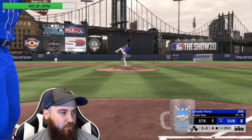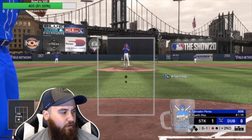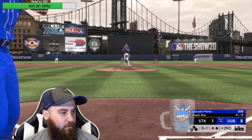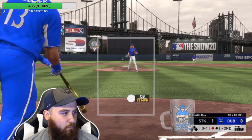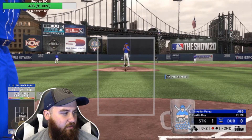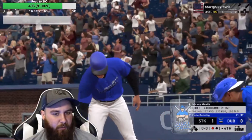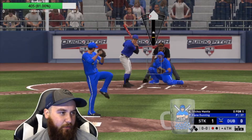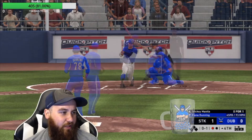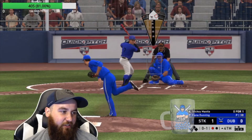Pitch to Biggio. I think Perez — for his power and everything — had decent contact but kind of low power. Power against righties is only in the 60s, so I'm not expecting a bomb, but I do think we can get something. Going to have a pretty decent outing from May here — he's got two or three strikeouts, I believe. Only that one run allowed on that slider that just didn't get out of the zone like it should have.